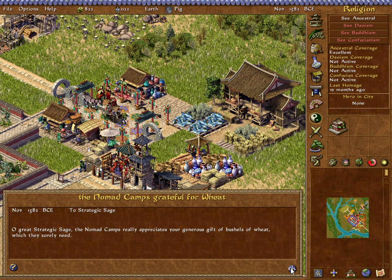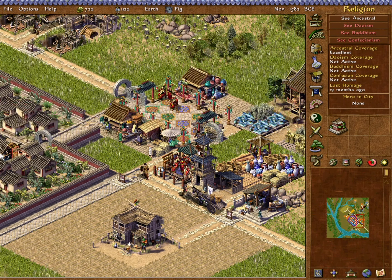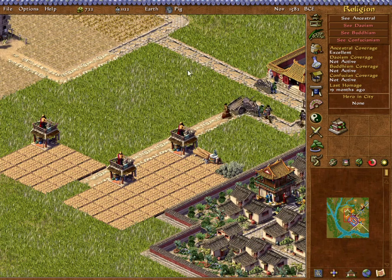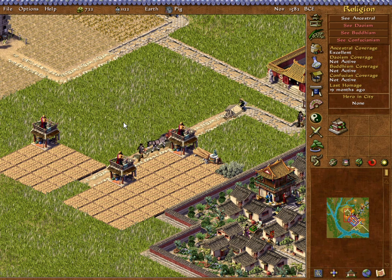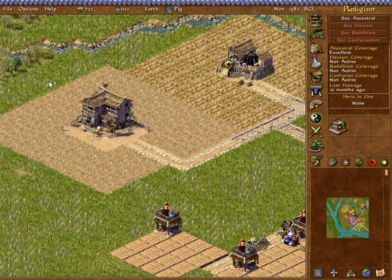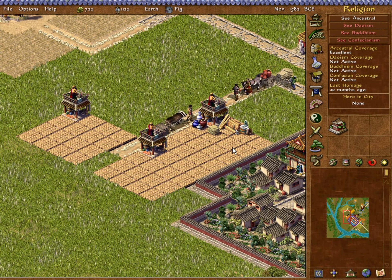We've got the rest of the wheat over here. The Nomad Camps are happy — let's go ahead and send them a trade request. We wouldn't make enough money this year anyway to hit the 1,200 profitability goal. So I'm not in too much of a hurry to get the fourth trading station up, but I think we're at the point where we're going to start aiming for that 1,200 positive next year.